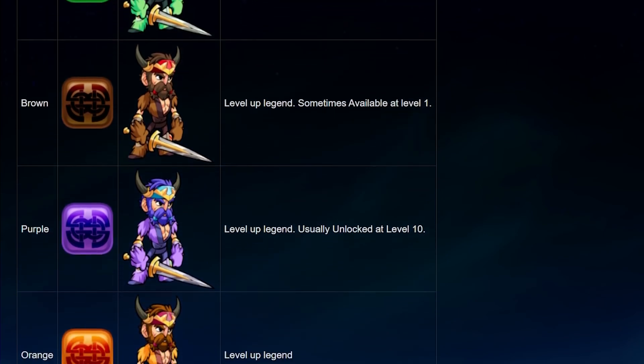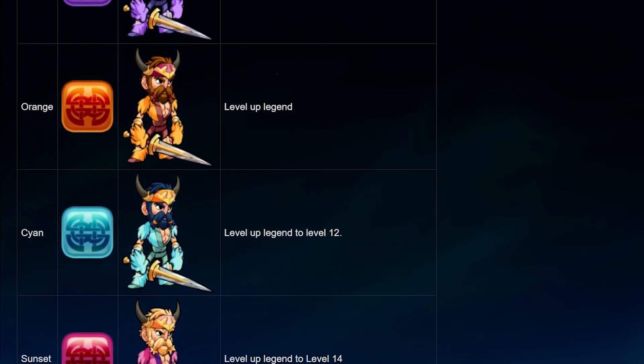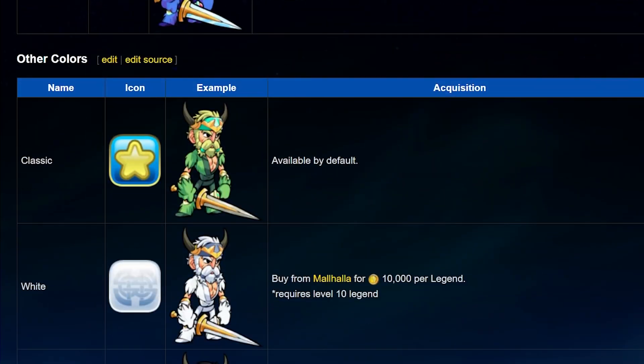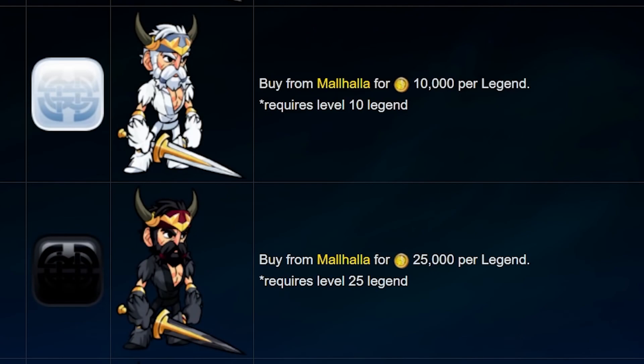The colors that you can unlock along the way are purple, orange, cyan, sunset, gray, pink, red, white, and black. All of these colors unlock instantly once you reach a certain level with the legend, except for white and black, which cost 10,000 gold and 25,000 gold each in the Mahala after you reach level 10 or level 25 for each legend.